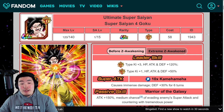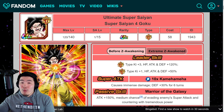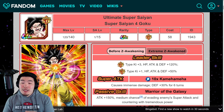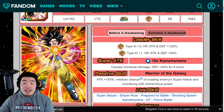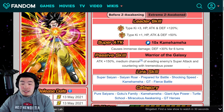Let's start with the details for Super Saiyan 4 Goku first, and go over his pre-EZA details. Before the EZA, his leader skill is Super STR type Ki plus 3, HP attack and defense plus 120%, or Extreme STR type Ki plus 1, HP attack and defense plus 50%. Super attack causes immense damage and defense plus 30% for 6 turns. His passive is 150% attack, medium chance of evading enemy super attack, and countering with tremendous power.